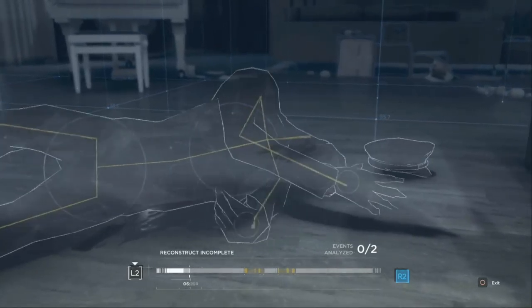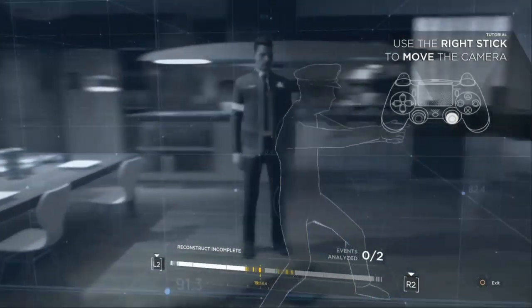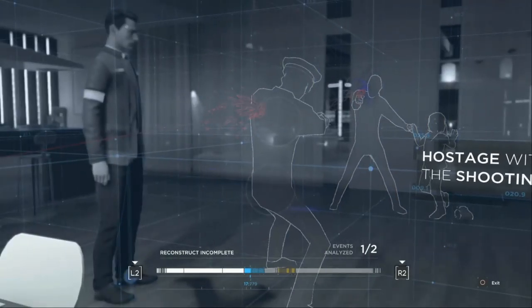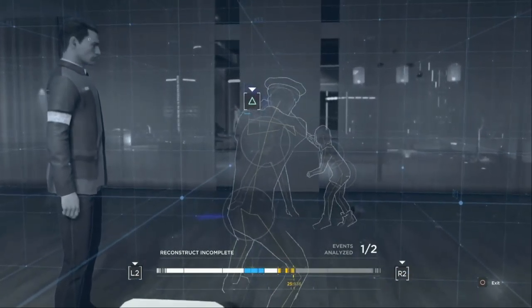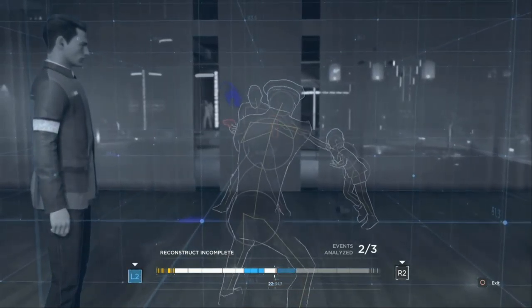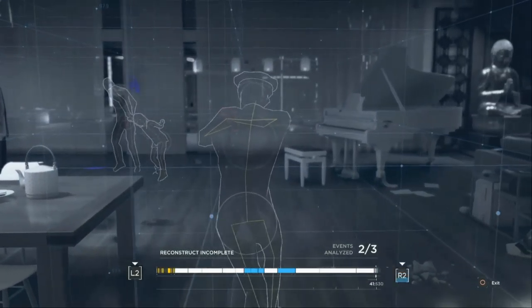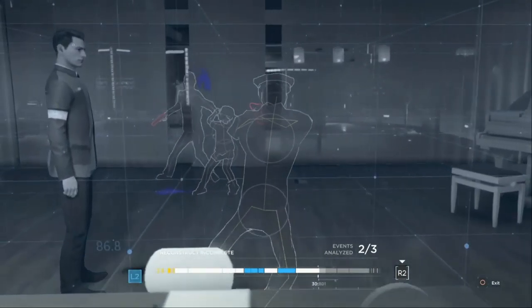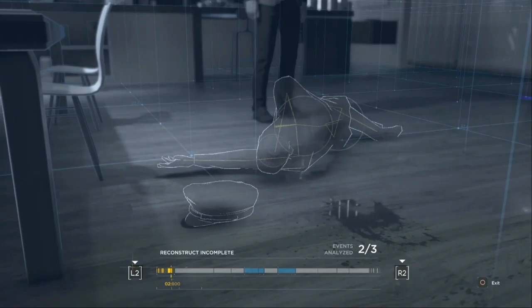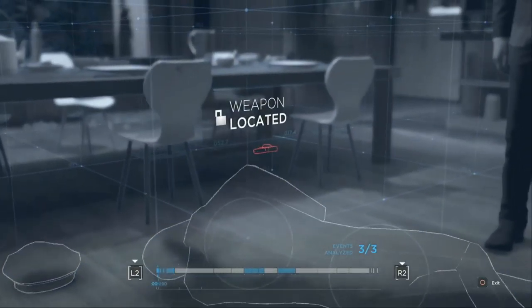Let's see if we can get this reconstruction out of the way. Aha — so she is a witness, of course she is. And then right here, what do we got? He did get a shot off — awesome. He moves with her, cop pivots. Let's take it back all the way to here. Here is the weapon.